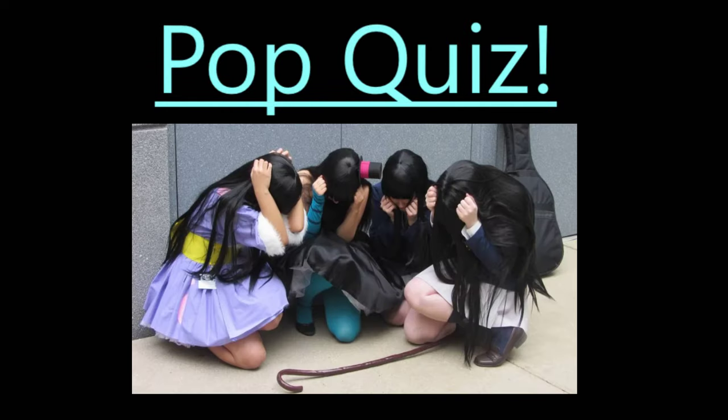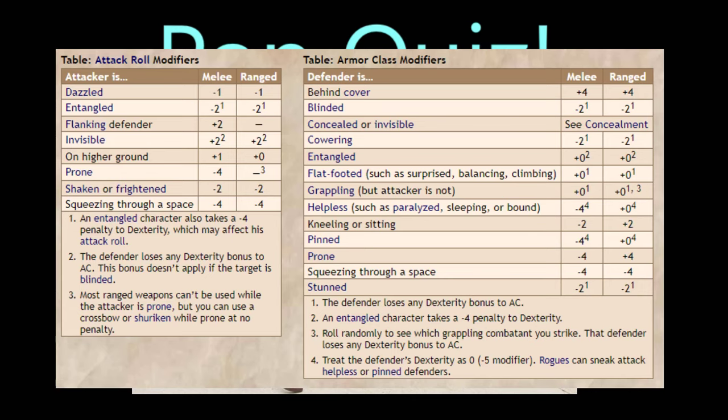Pop quiz! What's the armor class penalty that you get for cowering to your enemies? If you said a minus 2 penalty, and you don't add your dexterity modifier to your armor class, then you're correct! Congratulations!